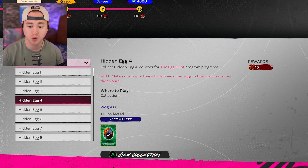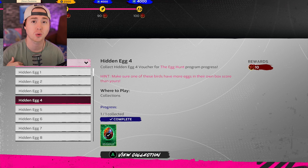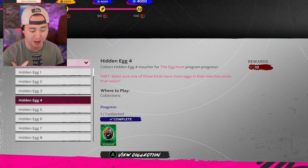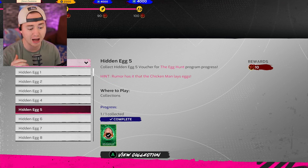The next egg says 'Make sure one of these birds has more eggs in their box score than yours.' This is Play vs CPU — you don't have to shut them out, you just need to win, and it can be on any difficulty. I beat the Orioles on Rookie, which took me about 20 minutes. Got a couple runs, started bunting, and that egg was waiting for me when I was done with the game.